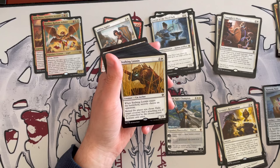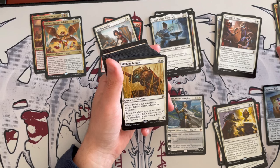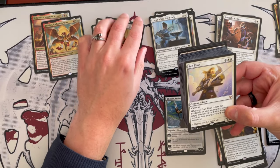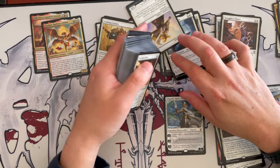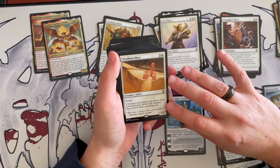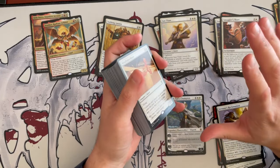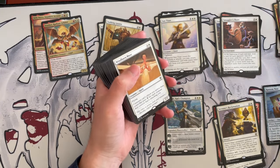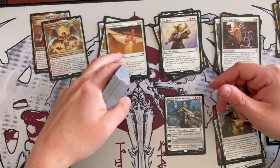Stalking Leonin is a 3/3 cat archer costing 3. When it enters, secretly choose an opponent and reveal that player — exile a target creature attacking you if it's controlled by the chosen player, activate only once. It's synergistic but situational and only once. If you have better, replace it. Sun Titan makes a return — too expensive for what it does, and in a deck like this it feels a little scattered, trying to do too many things at once. Onward Muse is a 2/3 costing 4 — creatures can't attack you unless their controller pays 2 generic for each creature attacking you. This is the direction I would have taken the deck — if I can't goad it, I tax it. This definitely goes into the synergistic pile.